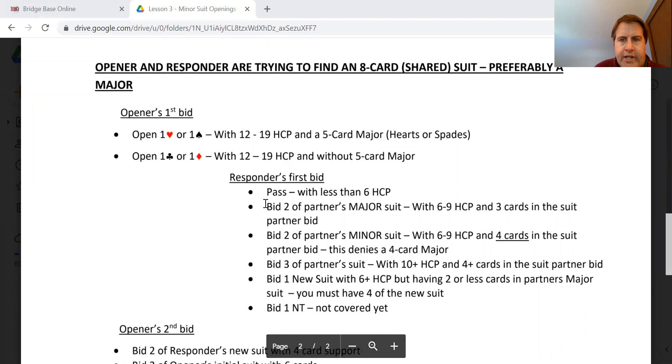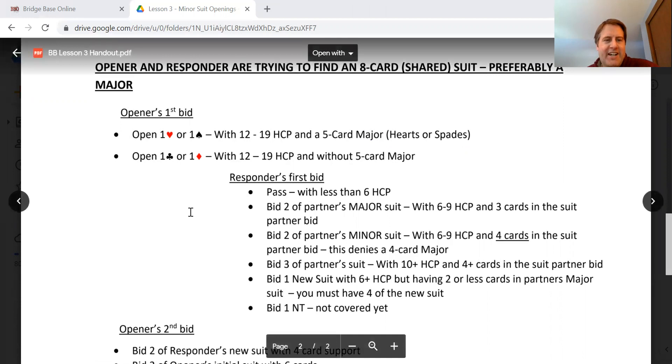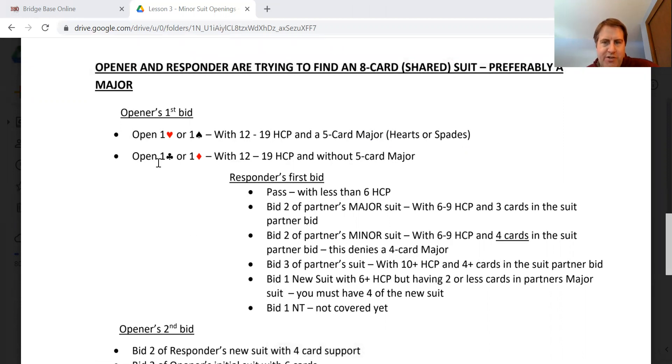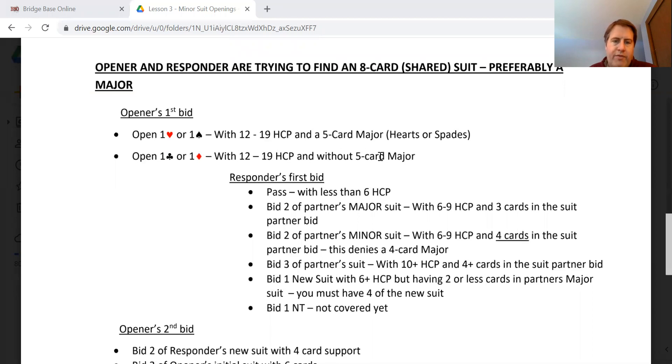Opener and responder are trying to find an eight-card shared fit — preferably a major. I will emphasize that time and time again. Looking for an eight-card major fit is one of the primary functions of our first few bids. Once we find one, we figure out how high to go, and that's where the points become important. Just like opening a major, it's 12 to 19 points, but opening a minor is generally going to be that range without a five-card major.